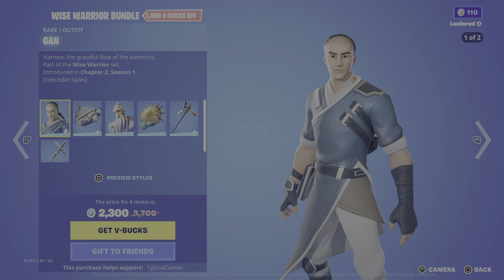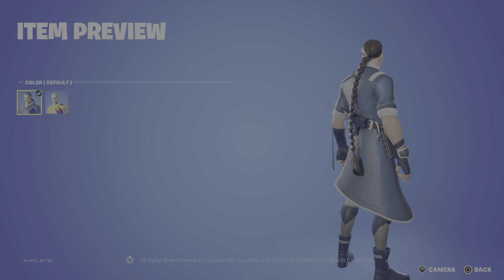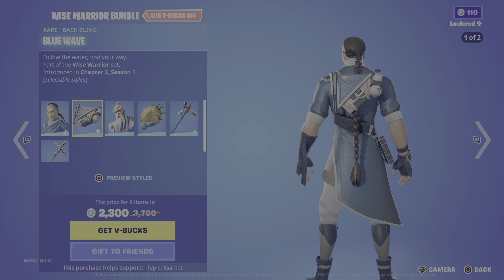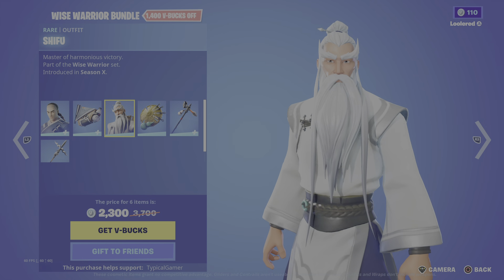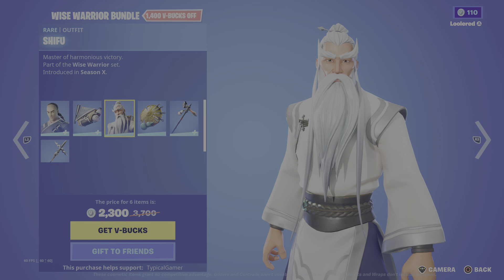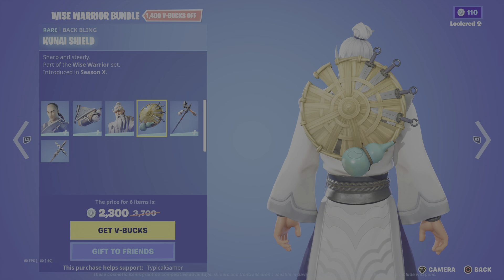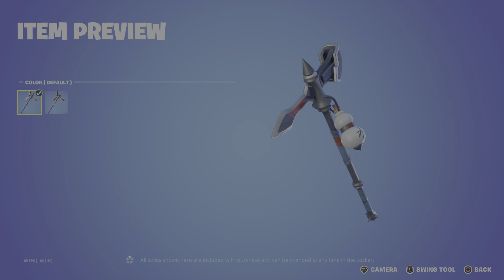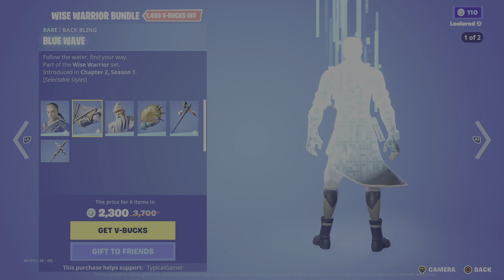Wise Warrior bundle. Harness the grateful flow of the elements — the default and yellow style. Then we got Blue Way — follow the water, find your way. Then we got Shifu — master of the harmonious victory. Kunai Shield — sharp and steady. Rogue Wave — we also got yellow. And then we also got Wisdom's Edge. This character really doesn't get any styles.